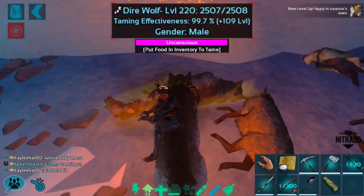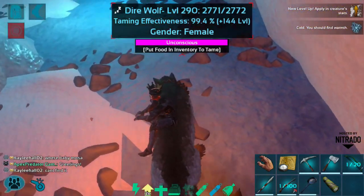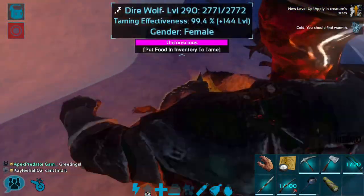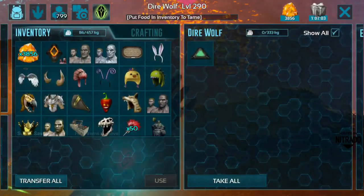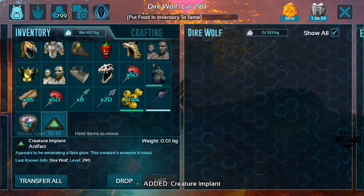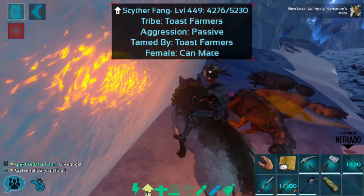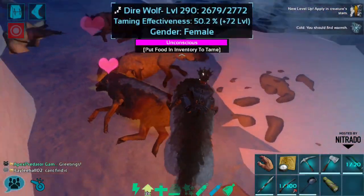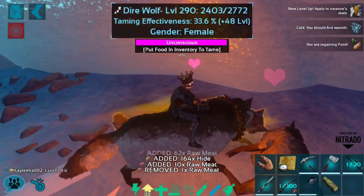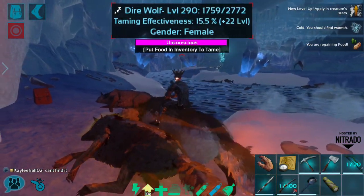A 190, a 220, and a 290! There we go, but it is a female. So what I may do is take the implant for this one and then kill it. I could obviously tame it as is and it wouldn't cost me amber, but I don't think I want a female. I'm just going to keep that one just in case. I could obviously tame it here in the cave as well — it's a little more dangerous, but it definitely could be done.